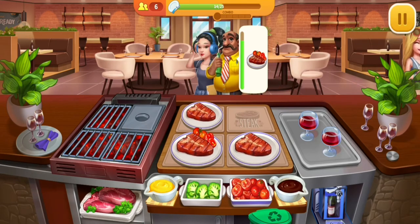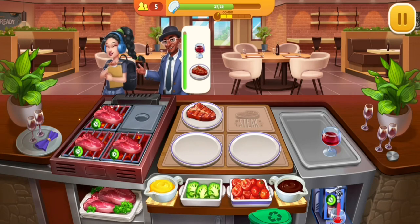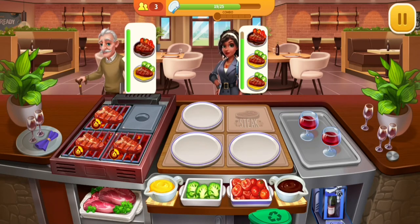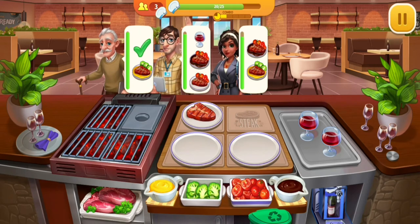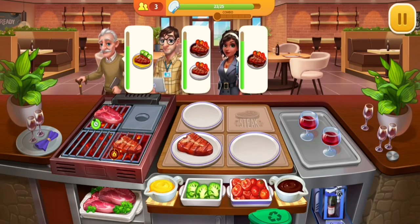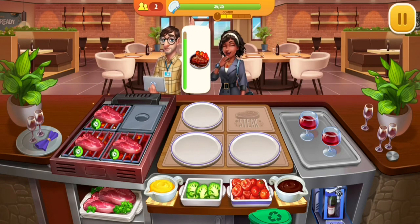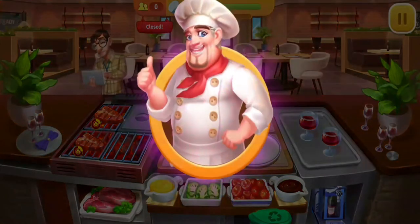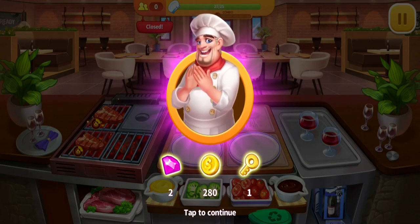I'm still serving people — one sauce, a drink, then tomatoes, more tomatoes. After finishing the stage, I got two gems, 280 coins, and one key as rewards.